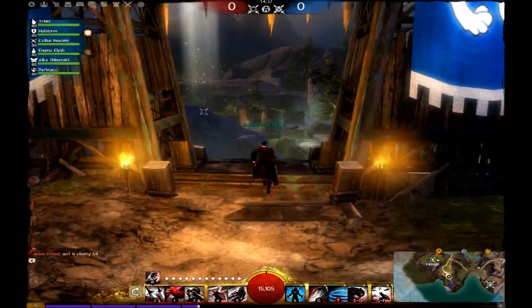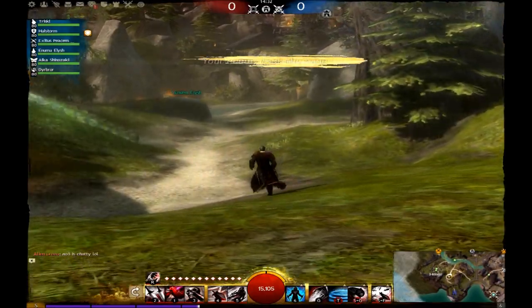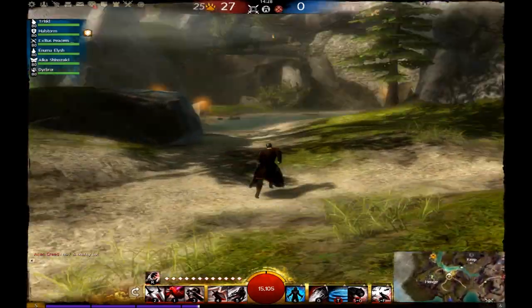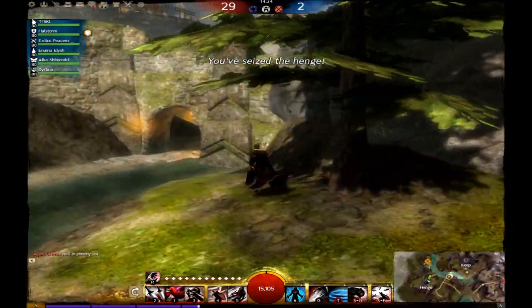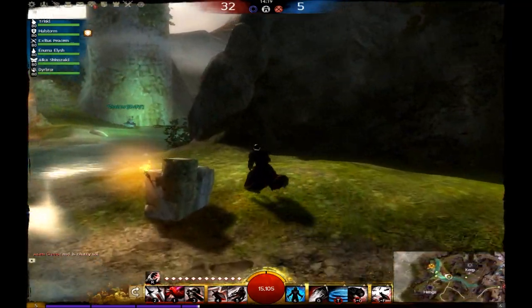For utility slots, I use hide in the shadows for healing, condition removing, and stealth. I also use blinding powder for an emergency instastealth, shadow refuge for a long AoE stealth as well as the dark combo field, and shadow step for a gap closer and widener, as well as a nifty tool to trick people with.